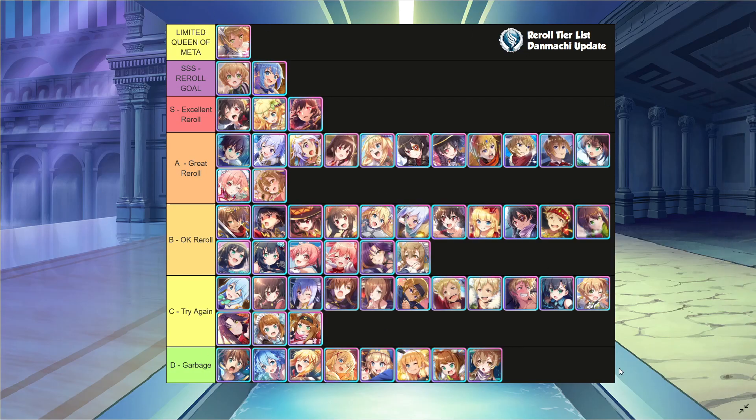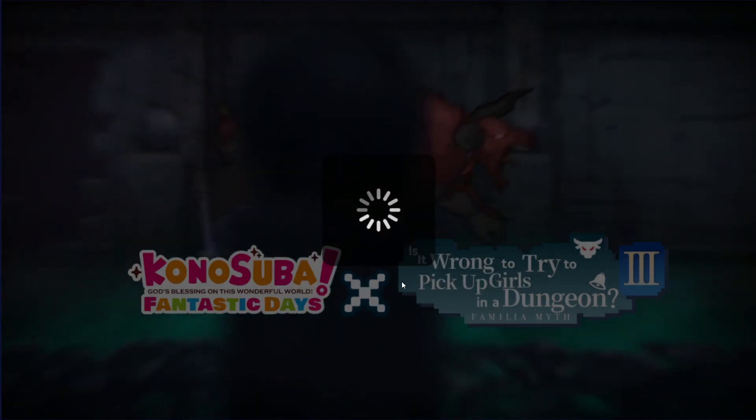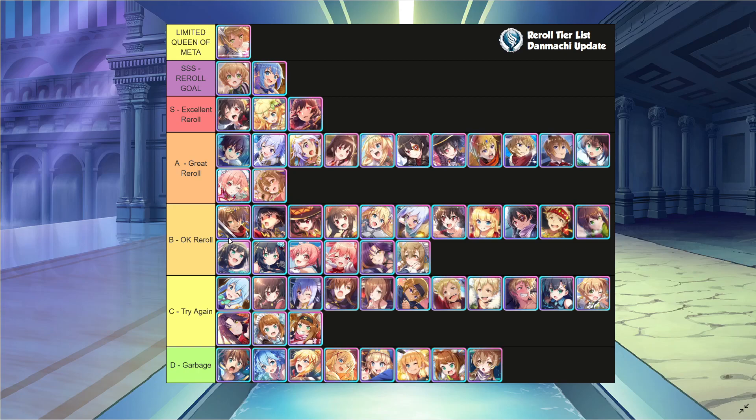The permanent units you see here are all the ones you can get from the initial recruit, except for the limited units — they also appear on the Danmachi Recruit. If you get characters in A, S, or even B tier, they're pretty good and can help you progress. Anyone in C or D tier are never good. You'll notice Megumin is in the B tier — this is because when she uses her super, she automatically faints. This isn't the best when you are first going through story mode, and as a new player you really want to get through the main campaign as quickly as possible to get as many rewards as you can. Since Megumin is very poor at that, she's rated down in B tier.